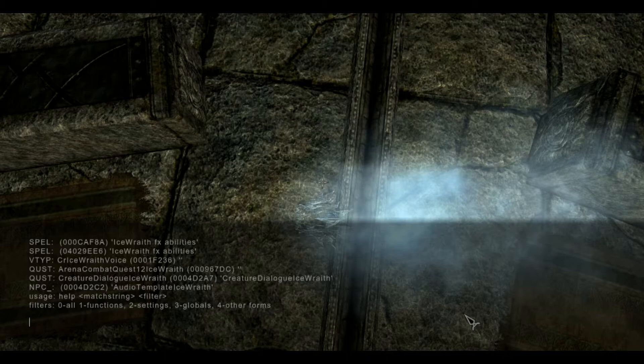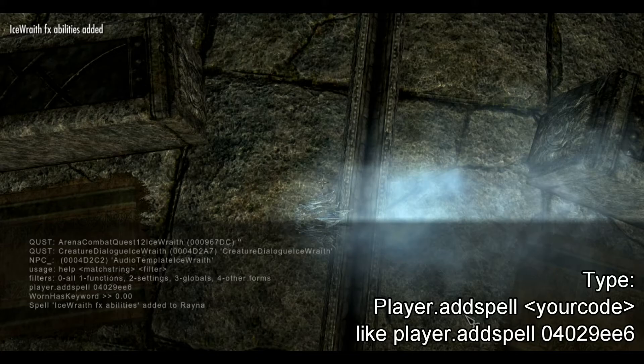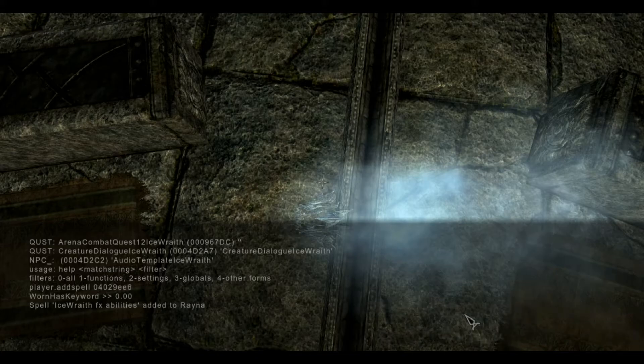So next I'm going to type 'player.addspell' and then type in that code — for me it's 04029EE6 — and hit enter. It says that Ice Wraith ability is added.